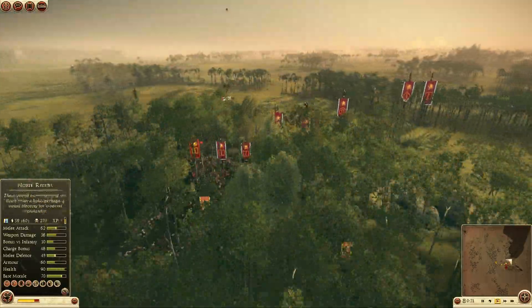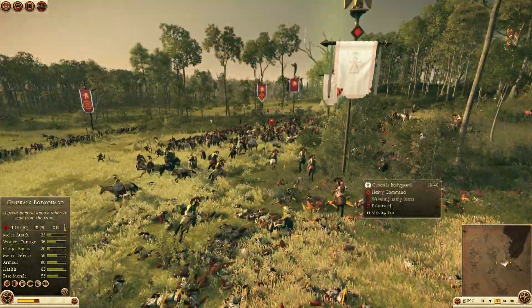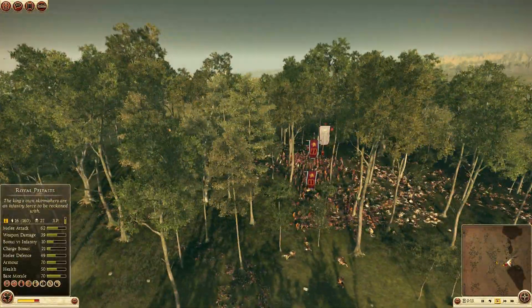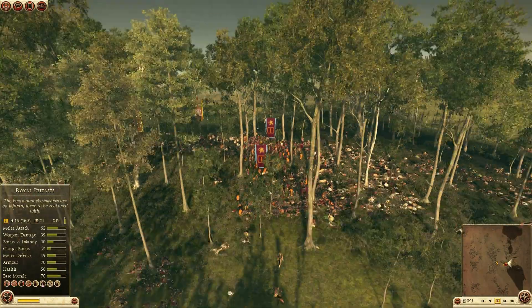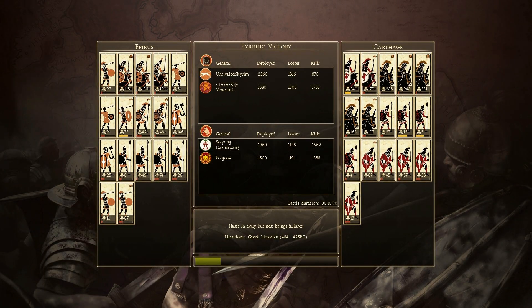Soryung made some very good movements with his cav. He knew immediately he was losing the battle on his side, so he turned around — he had more cav mobility to do so. He tried to take me out so he could perhaps untilt the battle. But it was just too much for him to handle, I think — he lost too many of his own troops against Veninsula. So let's go ahead and take a look at the statistics.